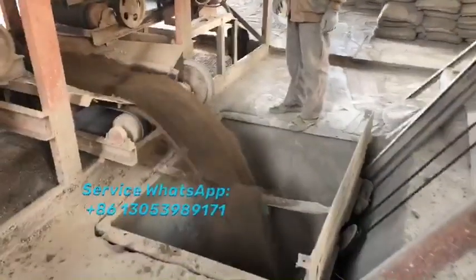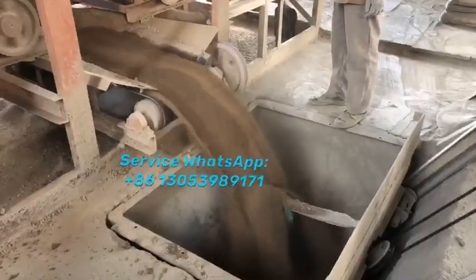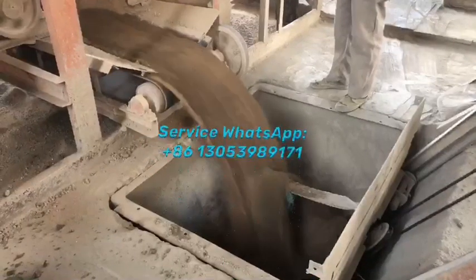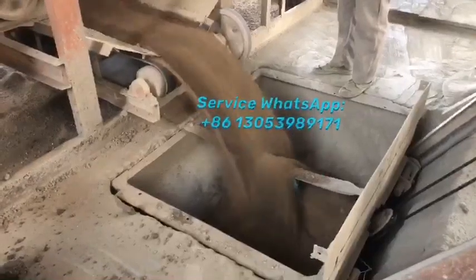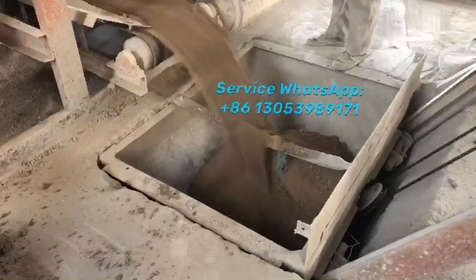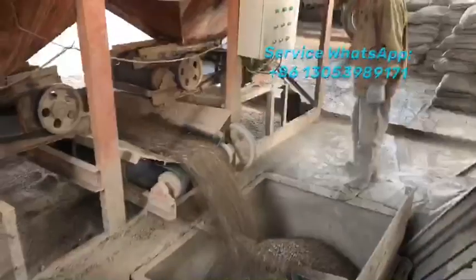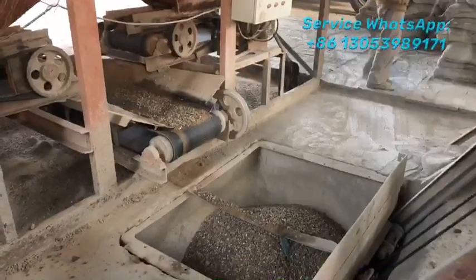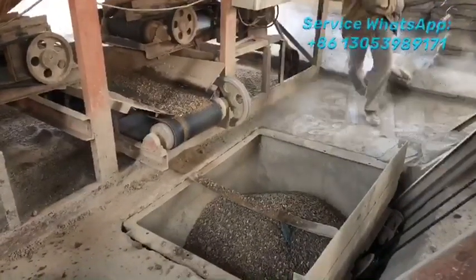Here you see now it's the batching plant — the batching machine. After batching, it scales the correct quantity of stones, sand, and stone dust. The conveyor belt transfers the different materials from the hopper through the batching machine into the mix hopper. Here, you're feeding the cement manually, like this.